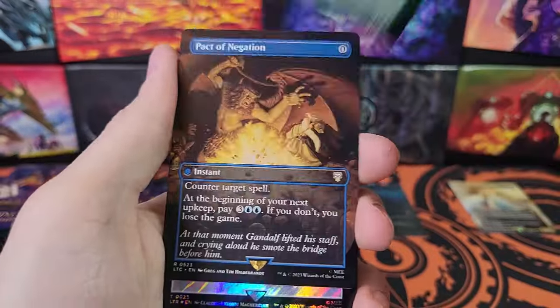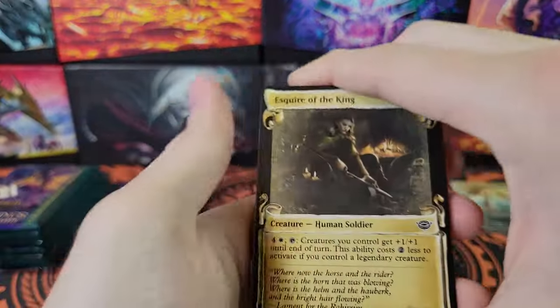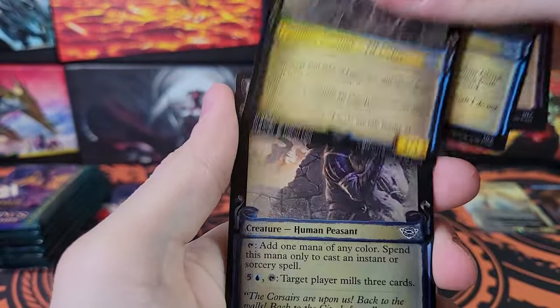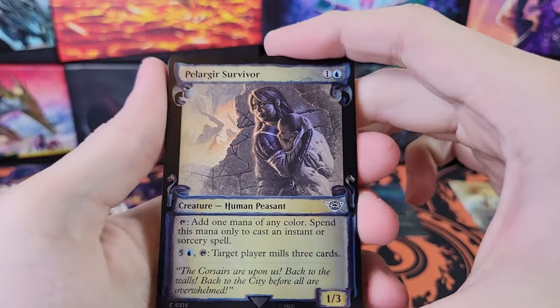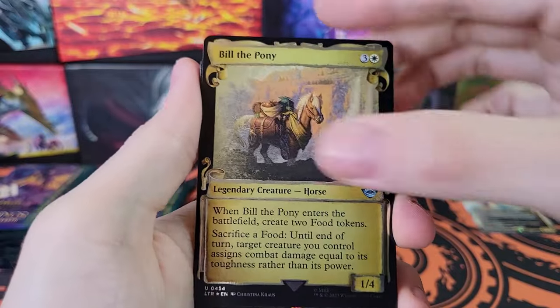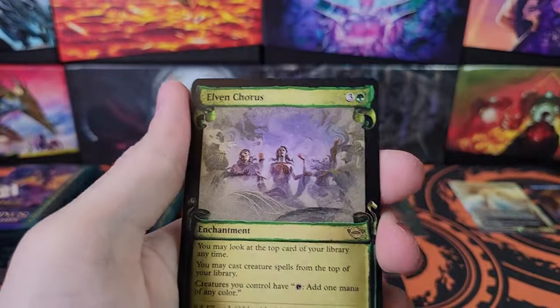Merry, Showcase Surge. Pact of Negation — that card's actually pretty good. Relash of the Balrog. The Grey Havens. Bill the Pony. That's funny. Bill the Pony.